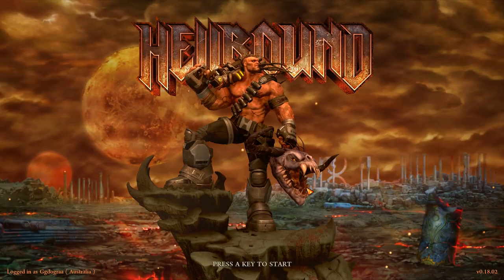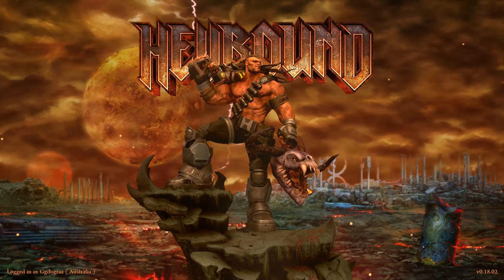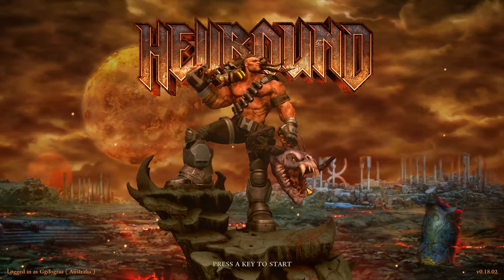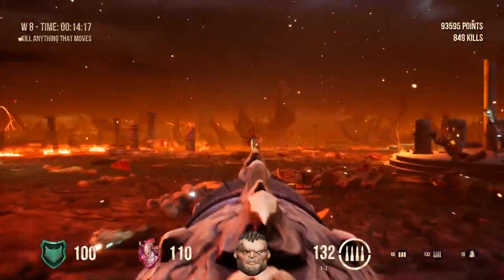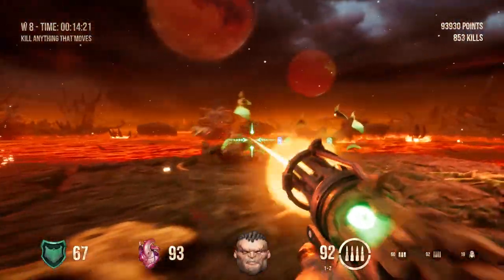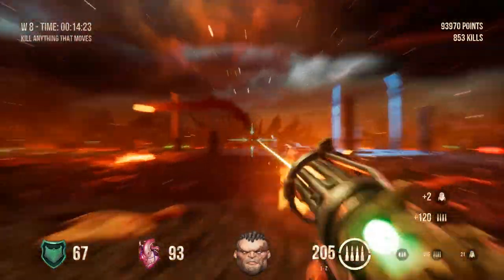Hellbound is the latest in a long list of so-called old-school shooters claiming to take influence from games like Doom, Quake, Duke Nukem 3D, and so many others. On the surface, it definitely takes influence from Doom — the visuals are pretty reminiscent of id Software's recent and amazing 2016 reboot.